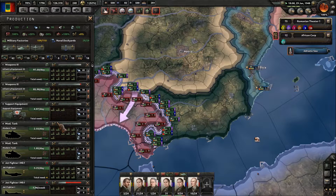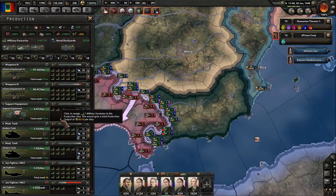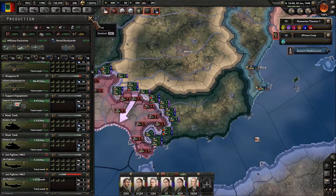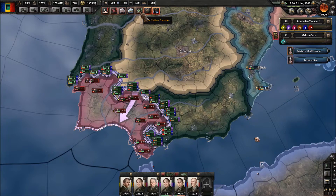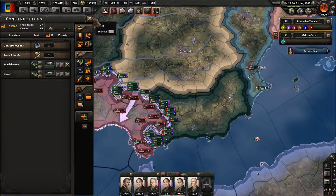New military factories — awesome. Let's go ahead and fill this up. So we're making close to 170 infantry equipments per day. Reinforcements-wise we're looking good — a lot of our troops are fully supplied.